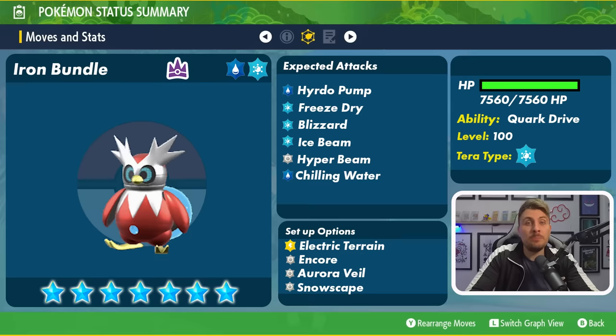Its move pool is pretty limited, but these are the moves we're likely to see it utilize: Hydro Pump, Freeze Dry, Blizzard, and Ice Beam. Hyper Beam is an outlier that gives it Normal type coverage with its Special Attack. Chilling Water is something it can utilize to further weaken physical attackers, as it lowers the Attack stat by one stage every time it uses it.